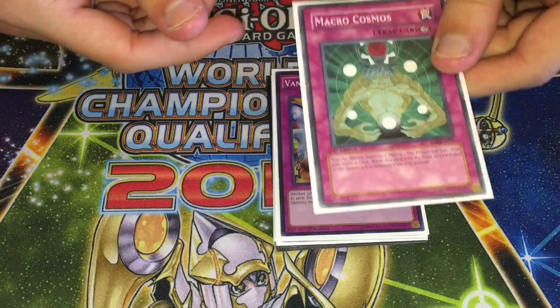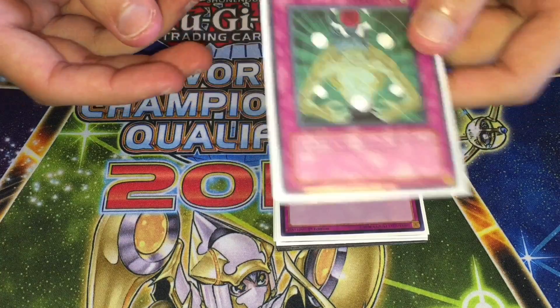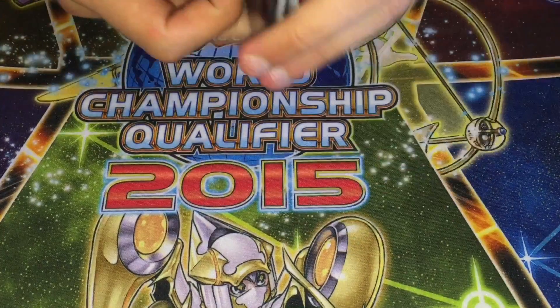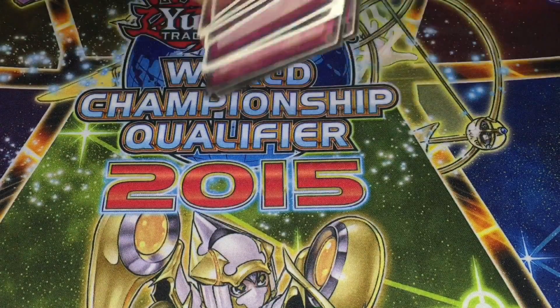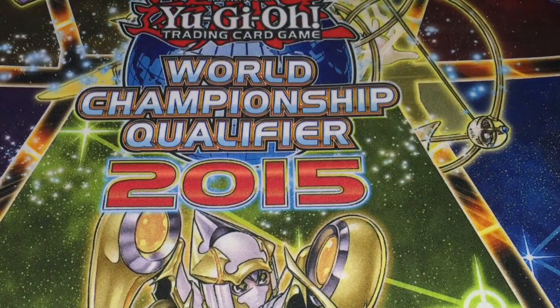With Macro Cosmos, you're able to interrupt plays mid-chain — they could go to attack and you could mirror force, or they could summon a monster and you could chain Macro Cosmos and blow them out, banishing all their stuff. That's very huge. The last card is obviously the one Infestation Infection. I was considering Terminus but I don't think Terminus is really that good at all.